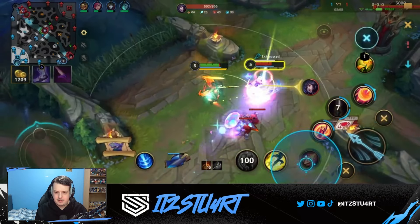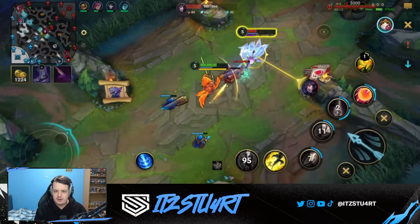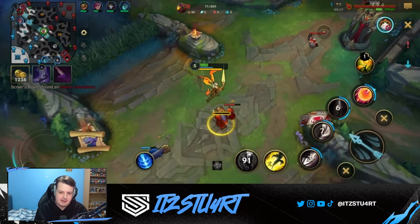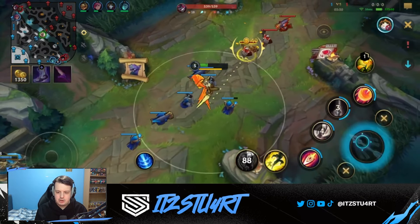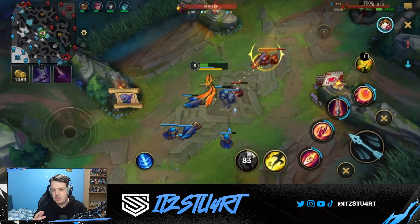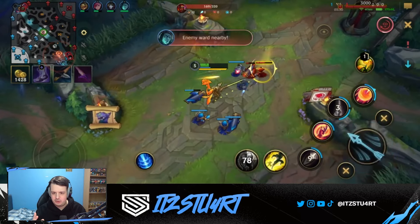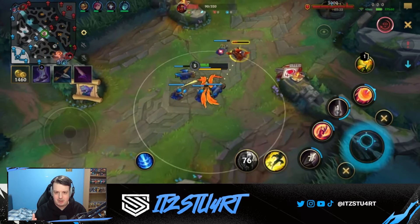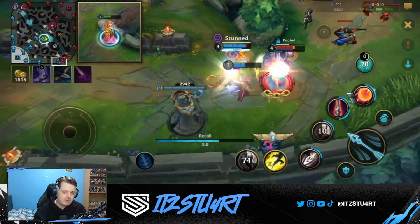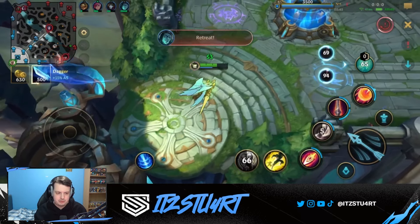At level 5 you start to play a little bit more aggressive. There's a bit of an advantage — hitting level 5 is where the spike comes in for Kayle. You can actually do a lot of damage and be a real champion. Before level 5, basically just stay back and farm. Before the enemy goes back to base after hitting level 5, that's your chance to get an advantage.